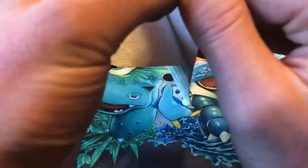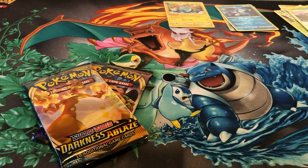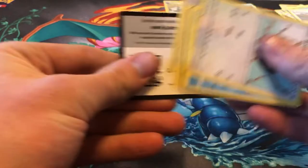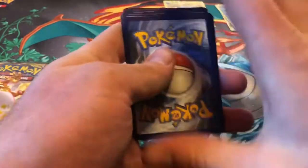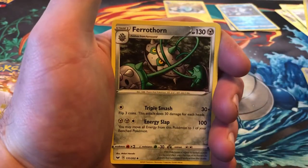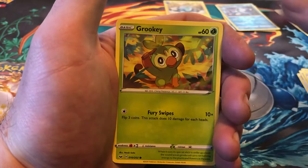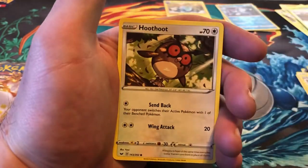Alright, maybe we get some luck out of this guy. Sword and Shield. We got a code card. Fighting Energy, Pokémon Center Lady, Energy Retrieval, Ferrothorn, Rookidee, Krabby, Grookey, Mudbray. Hoot hoot.